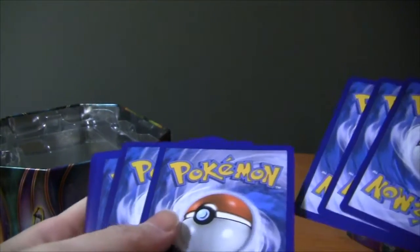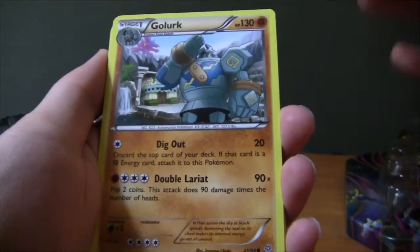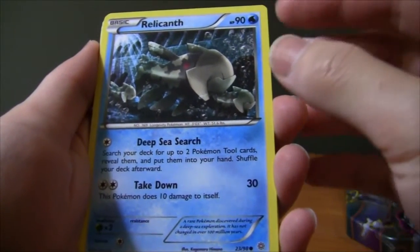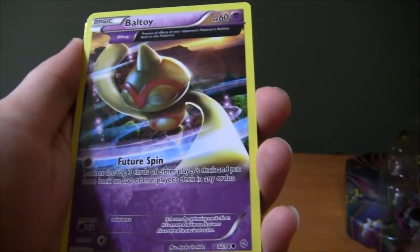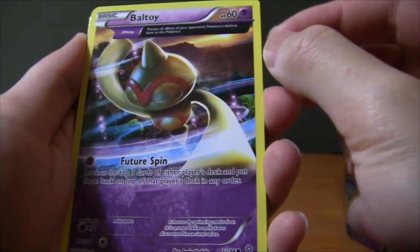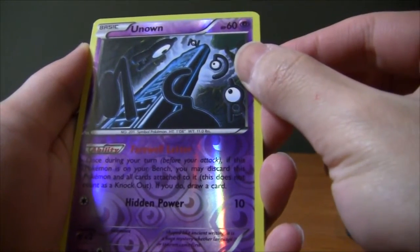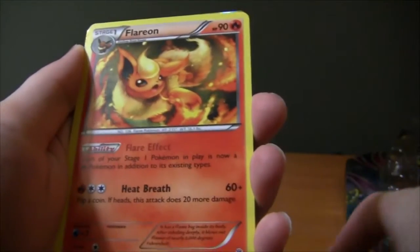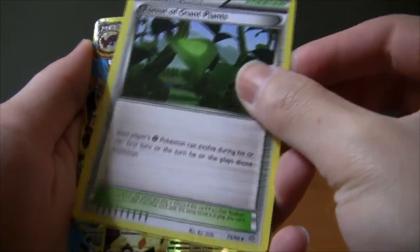Opening the first Ancient Origins pack — we've got a Golurk giving us the big salute, Gligar at the back, and Relicanth with Deep Sea Surge, which is reminiscent of the Relicanth from Supreme Victors. Also Cottonee, really cute, and a Beltwoo as an ancient trait. The reverse holo is an Unown with the really useful Farewell Letter ability that lets you draw a card. We also got Sceptile Spirit Link, a Flareon, and the Stadium Forest of Giant Plants.